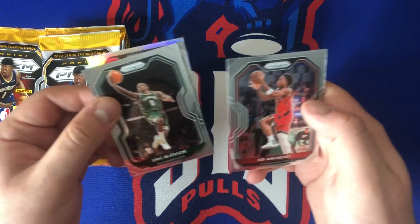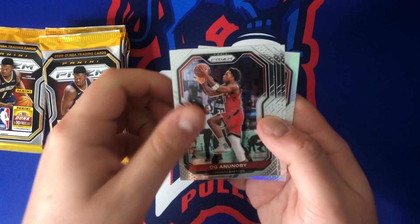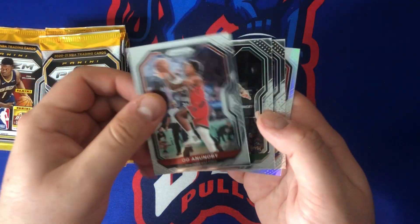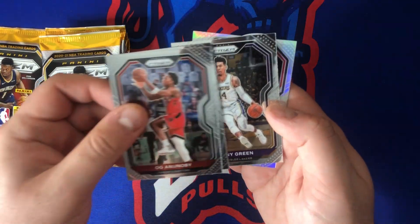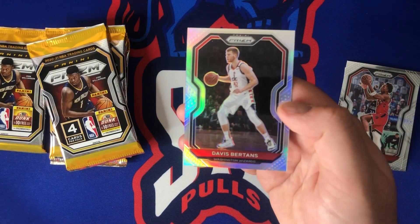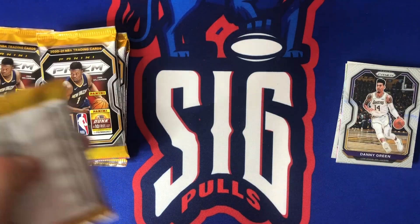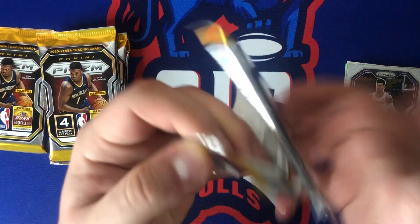We got OG Anannobi starting us off, Eric Bledsoe, Danny Green, and our first silver — not a rookie, Davis Bertans. Alright, no rookie first pack.